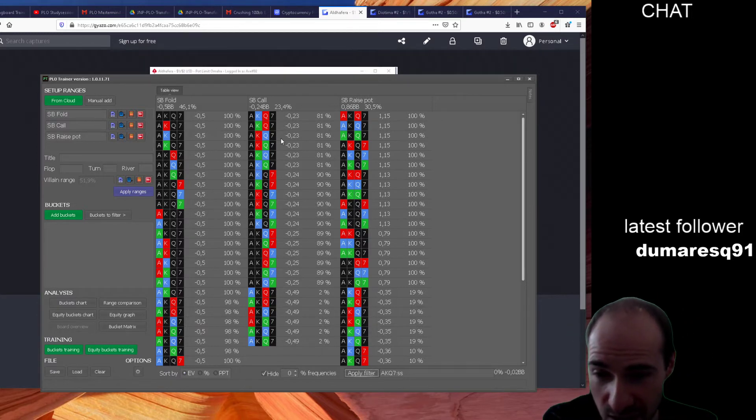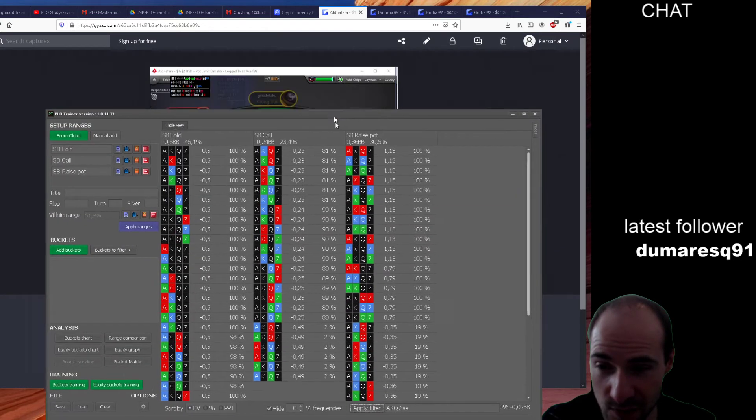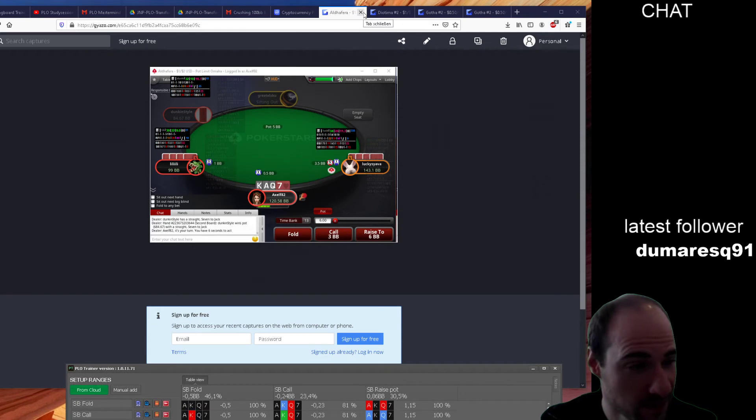If we subtract one of the spades, we can either call or sometimes even re-raise, as you can see. So that's a very close one — very tiny changes to our hand make it a fold. This was prior to the re-raise now.